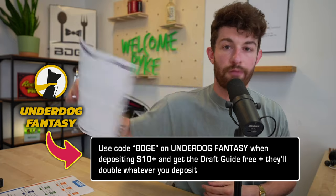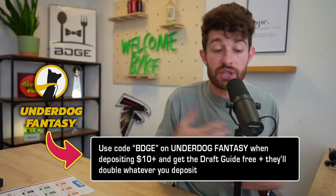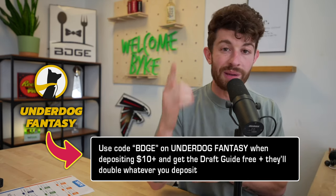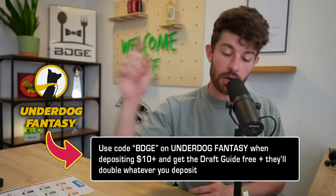If you're drafting anywhere in your drafts, our draft guide is available right now for purchase at BDGE.shop. The cheapest and best way to get it — and the best way to support our brand — is by going to Underdog Fantasy. Link to download the app is down below. Use promo code BDGE when you deposit for the first time. Up to $100, they're going to double whatever you put down on your account. I love you and I'll see y'all tomorrow.